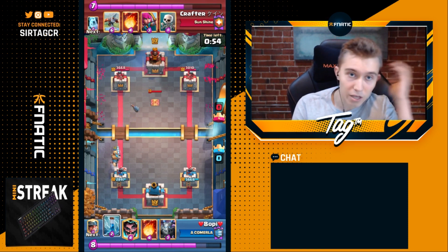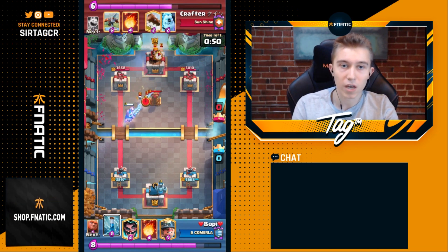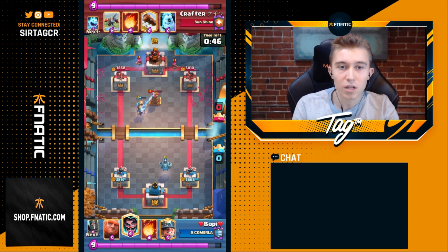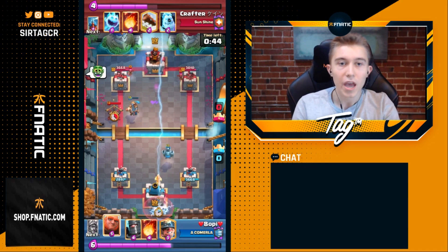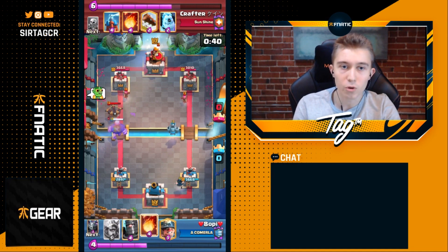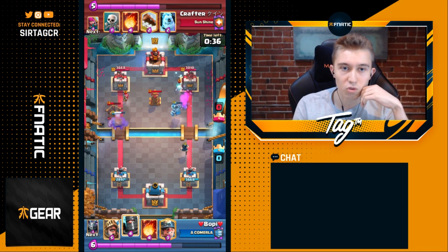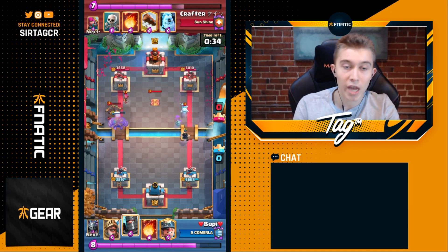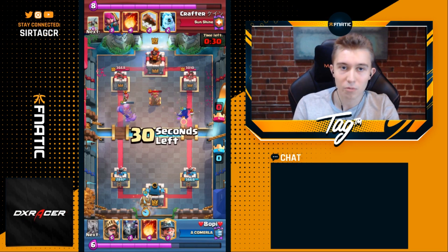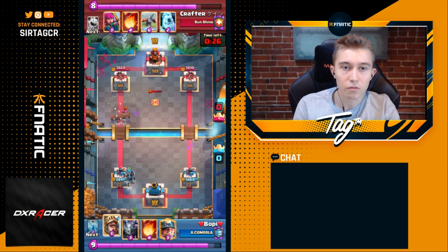Prince is in cycle again. He goes in for a Tesla and defends with Skeletons. He waits a little bit before dropping the Skeletons — if you drop them too early they just get zapped, and that would be incredibly unfortunate if Prince connects to the Tesla. Tesla is dropped a little lower because the Giant is on offense; you don't want to drop it too high or the Giant gets significant damage. Electro Wizard is completely nullified with Skeletons.